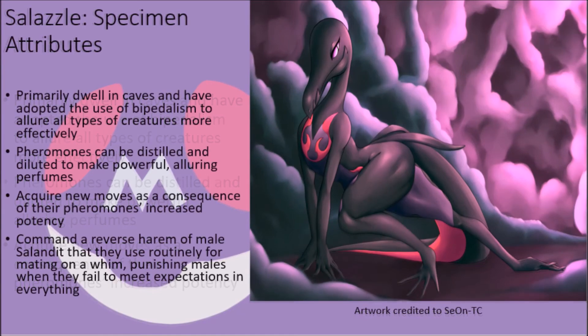In the wild, the commanding presence of these creatures leads them to constantly be surrounded by a reverse harem of male Salandit who answer to the female's every beck and call. This even extends to mating, as instead of having anything resembling a mating season, Salazzle will simply mate with whomever they wish, whenever they wish, and the males are forced to comply at the risk of being attacked.